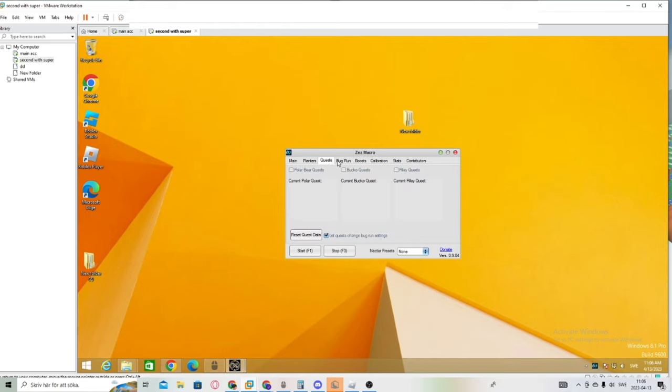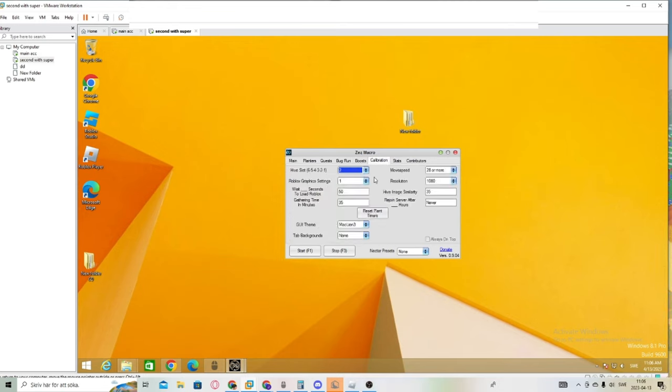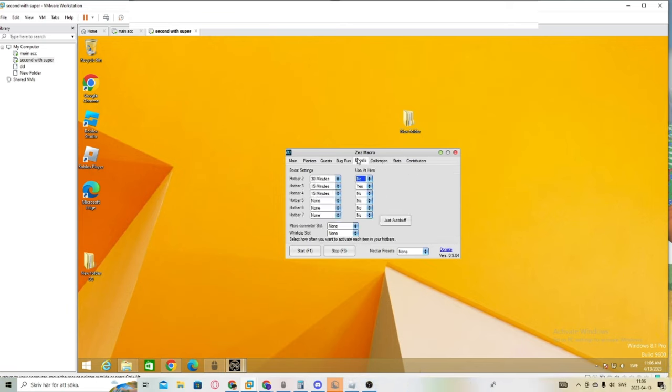Quests: sometimes I have these on. Bug runs: I didn't have any on — that was a bad thing of me. Boosts: this was my Glitter, and this was my Enzyme and Blue Extract. Calibration — same things, basically. That's basically all of the macro settings.